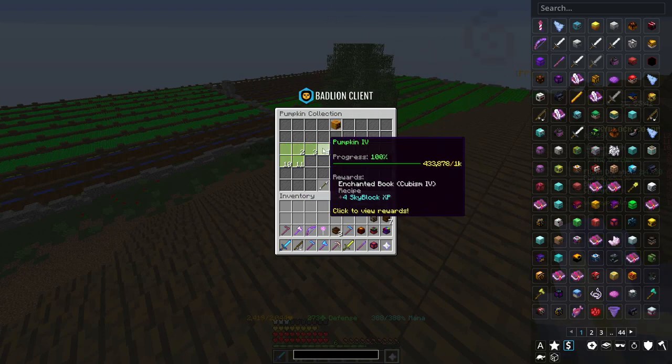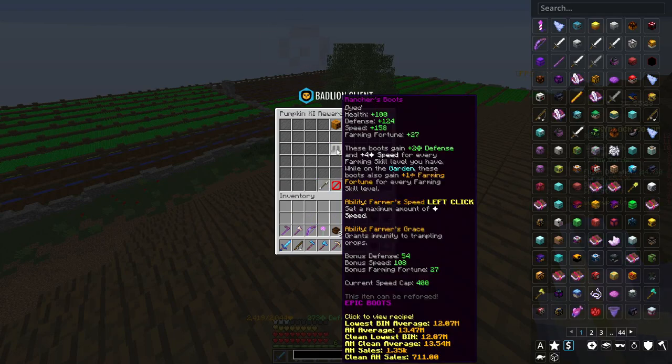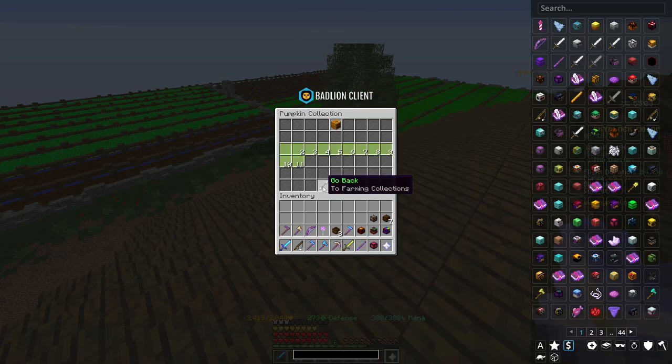There's also the Farmer/Rancher Boots, which give farming fortune based on your farming level — one farming fortune per farming skill level. These are really nice to have, especially the Rancher's Boots because you can manually change your speed. Even if you get Fermento armor, a lot of people still use these because it's such a quality-of-life item.